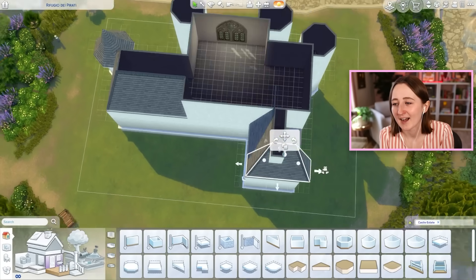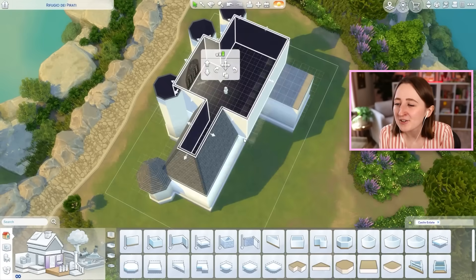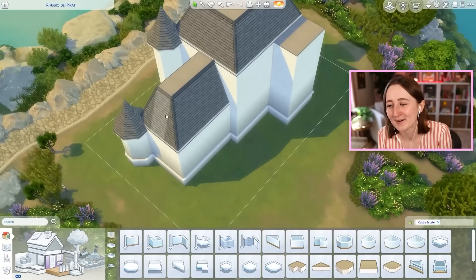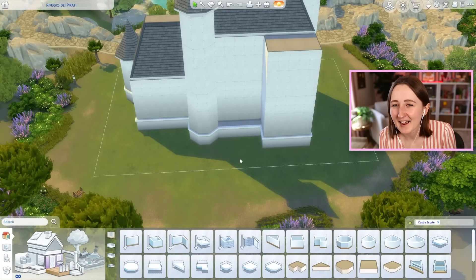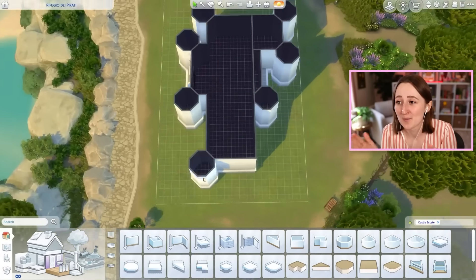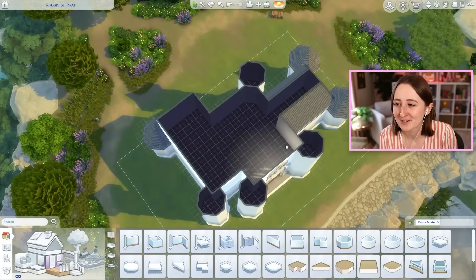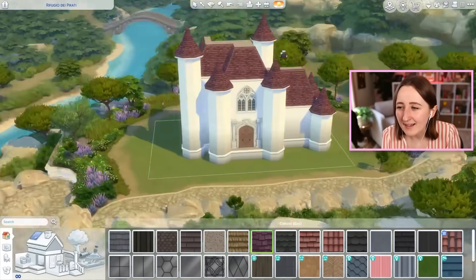I'm not exactly an expert in castle architecture either, so I was just putting random bump outs and random towers everywhere. I kept looking at it from the front and thinking, do we need another tower? Yes, let me add one. This probably isn't the most realistic thing in the world — I just wanted it to be pretty. The whole place is very skinny, wide but very skinny, so there's not a lot of room to lay out the interior, and I learned that lesson the hard way when I started trying to furnish it.